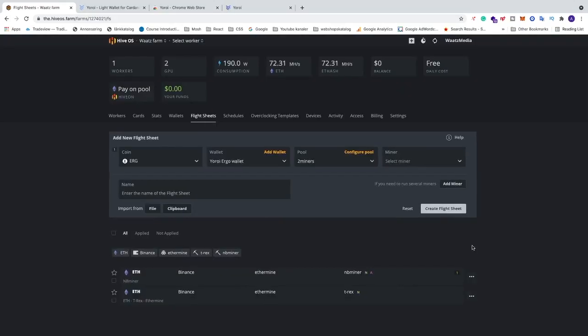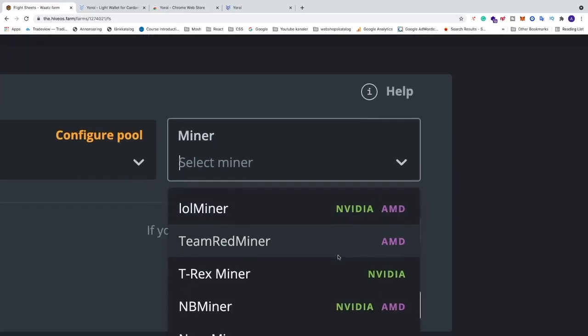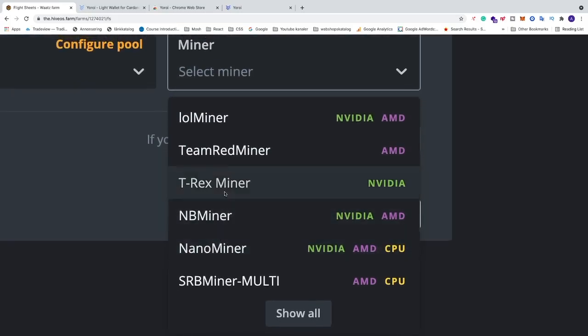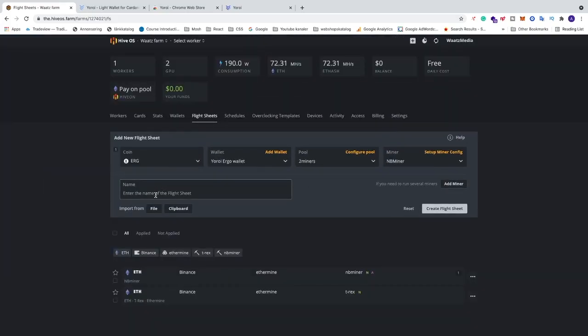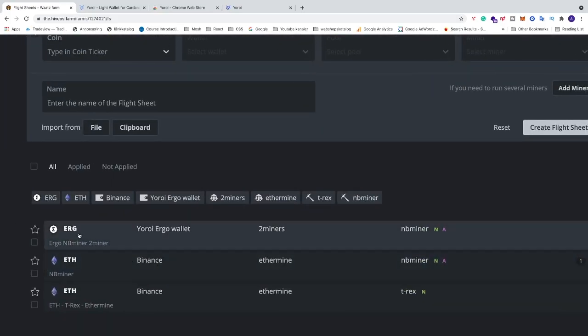Click Apply, then go to Miner, click 'Select Miner', and choose the miner you want. I'm going to choose NB Miner, but you can choose any other miner of your choice. Name the flight sheet — I'm naming this 'Ergo NB Miner 2Miners' — then go to the bottom right corner and click 'Create Flight Sheet'. You can now see the flight sheet listed.